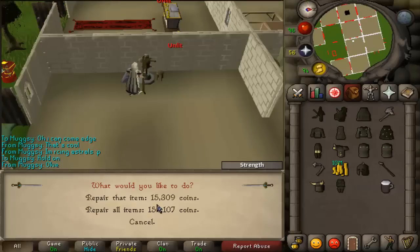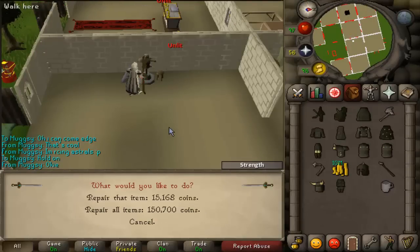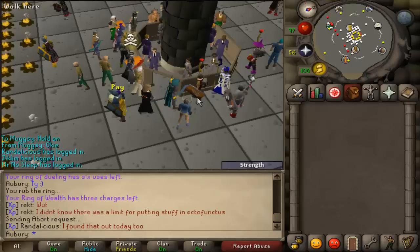Let's see how much one smithing level affects this: 152,107 versus 150,700 — so it saves me about 2k to drink a Dwarven stout. Not bad. Alright, let's get a drumroll.